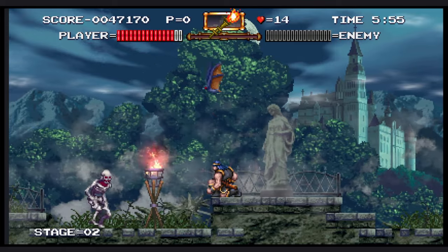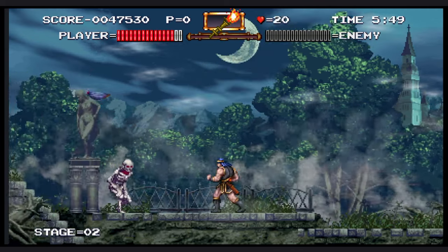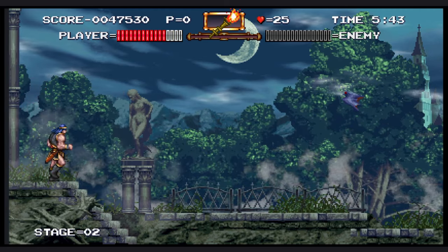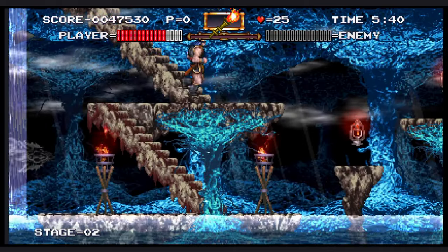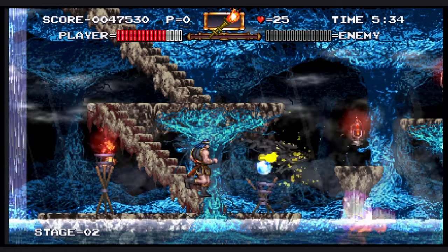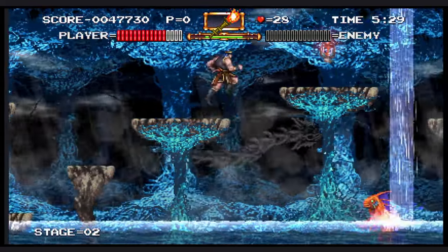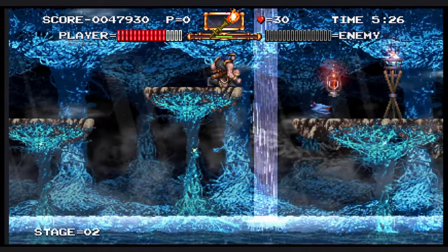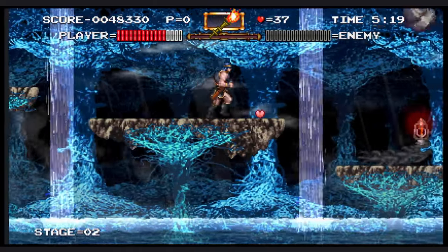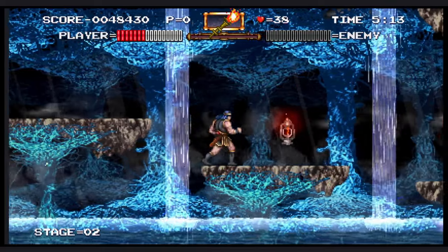Even when you do fall in a death pit, it's not instant death — you just lose some health and teleport back to the platform. So that was wonderful. I think this is probably one of the easiest Castlevania games, at least of the ones I've played, but not in a bad way. I think it just respects your time, and there are a lot of features built in that make it so you're not really struggling to make progress. You can see that death pit where I fell in the water — I just teleported back up to the stage and didn't lose a whole life.